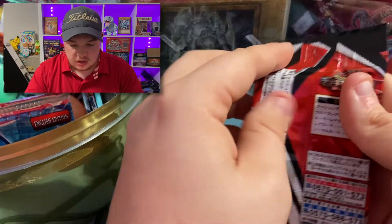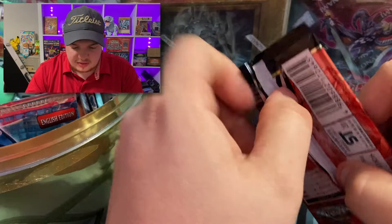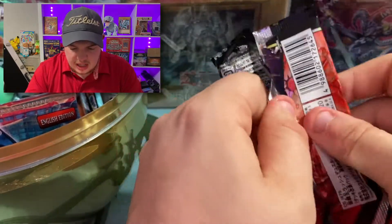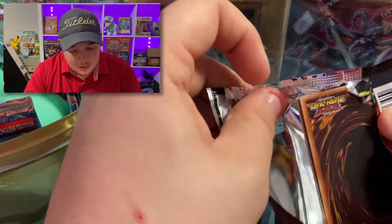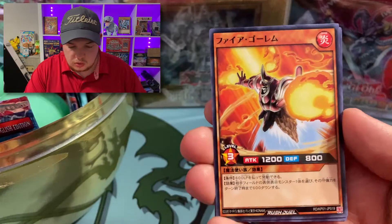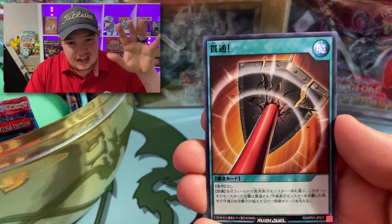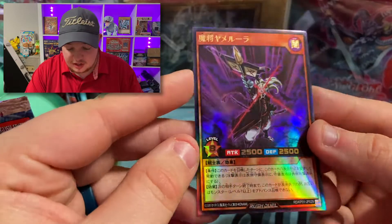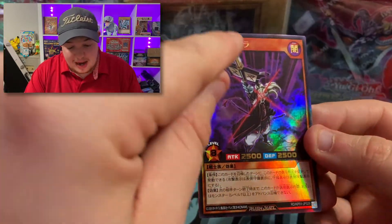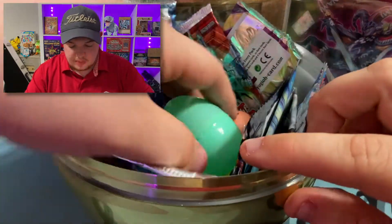Oh, Rush Duel! If you haven't seen that Rush Duel video, go check that out. Let's crack this open. Can we finally get that Blue-Eyes White Dragon? We got Sparks — kind of like the Yu-Gi-Oh cards' Silver Fang but with a twist. Sweet, we got an ultra rare Hollow! You do not get these in every pack, so that's actually really cool.